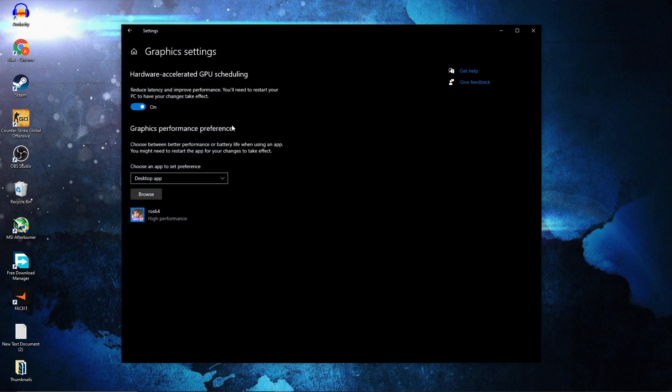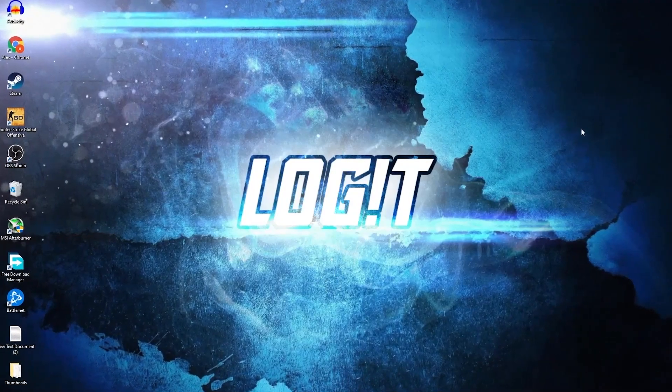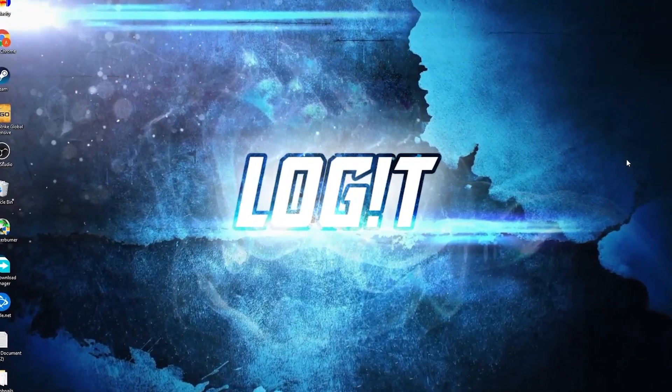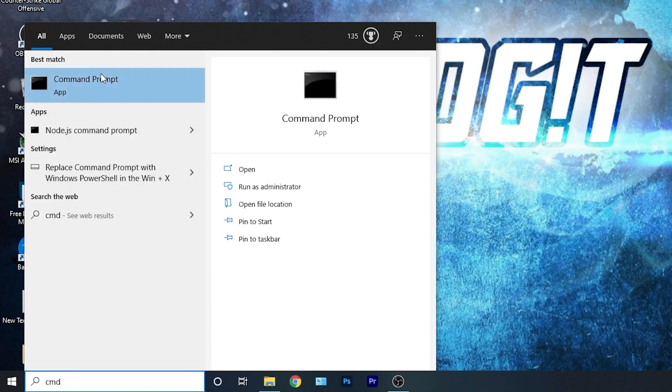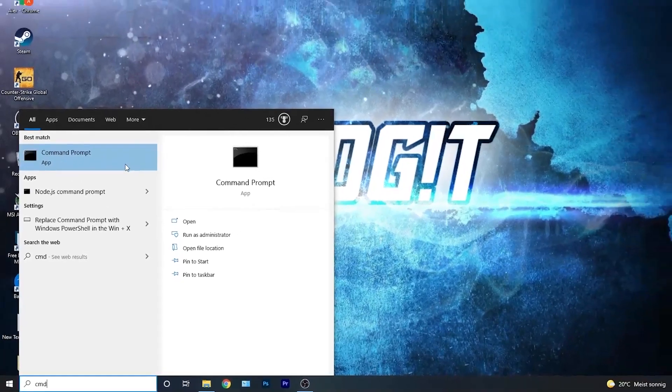Then on the game mode select this to on. For the game mode and the optimization from graphics settings to work, you now need to have the Ultimate Performance guide on your PC. So go here, type cmd, right click on command prompt, and press on run as administrator.